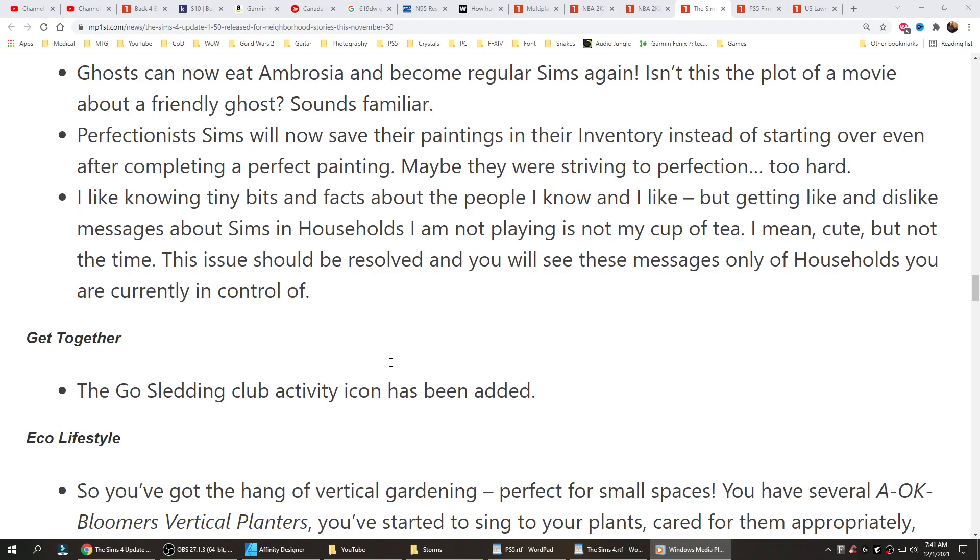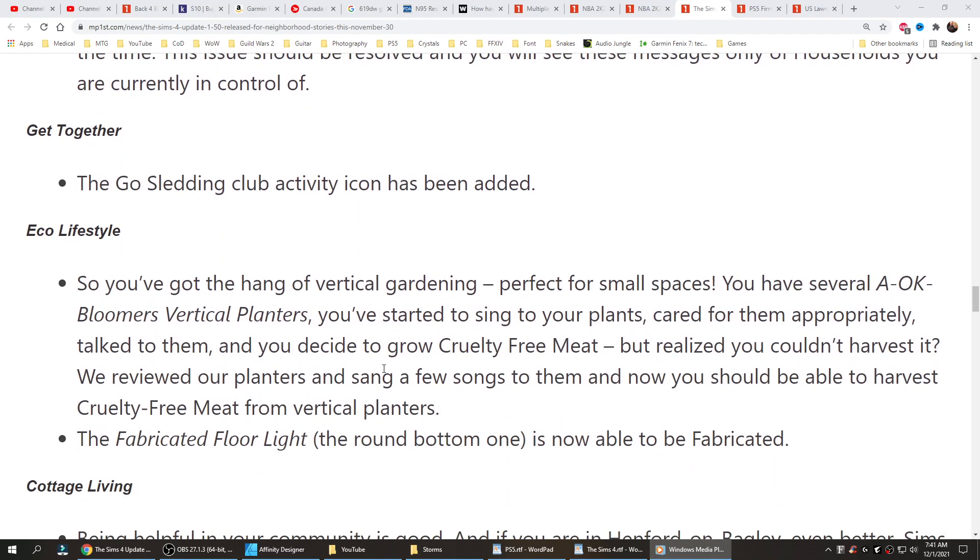Get Together: the ghost sledding club activity icon has been added. Eco Lifestyle: so you got the hang of vertical gardening — you have several AOK Bloomer vertical planters, you've started to sing to your plants, cared for them, talked to them, and you decide to grow cruelty-free meat but realized you couldn't harvest it. We reviewed our planters, sang a few songs to them, and now you should be able to harvest cruelty-free meat from vertical planters.